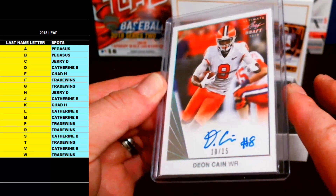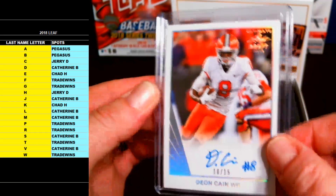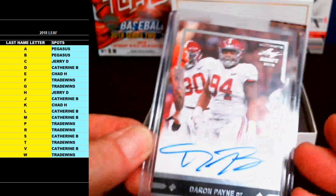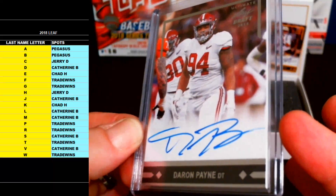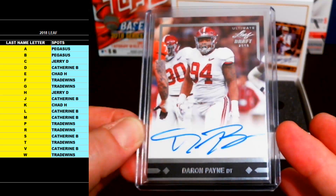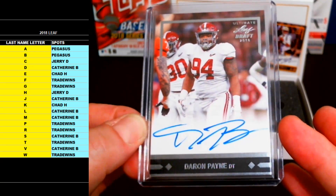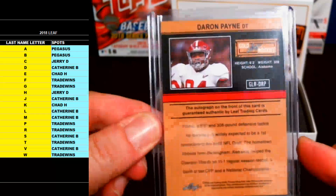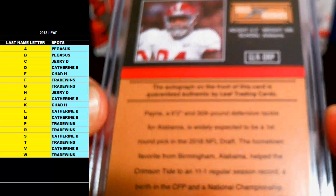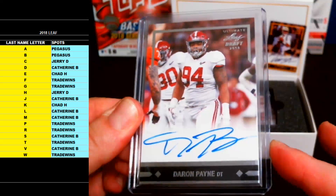Calling Jerry D with this — Jerry D is going to sweep this one. Good luck Jerry. Dion Kane letter C. Next up is letter P — Darren Payne, another first round pick, on-card rookie auto from Alabama, letter P going out to Trade Winds. Darren Payne — nice Gold Leaf rookie auto, Alabama, rookie defensive tackle.